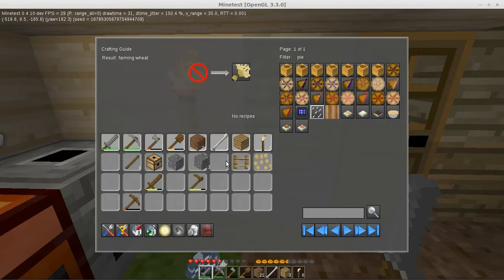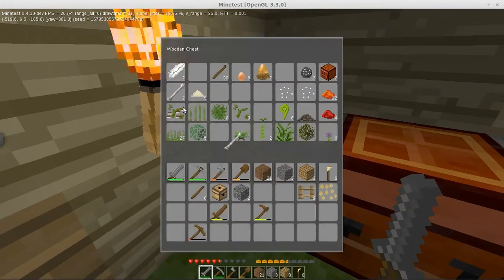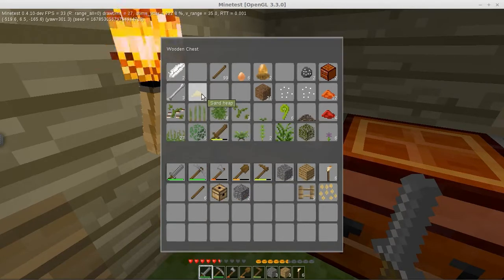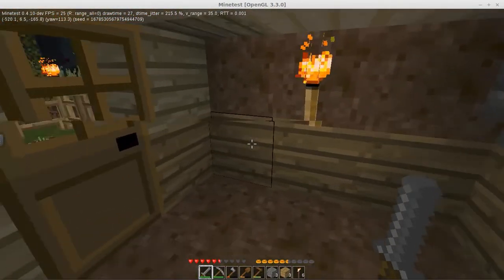Grab a little cobblestone. Still waiting for the night to pass. I think I'm gonna throw the bones in there. I don't know what I'm gonna do with dirt - I'll just throw that in the chest. Wooden sword is junk. Wooden pickaxe is junk. A sand heap - for a second I thought that might be flour, but of course not.